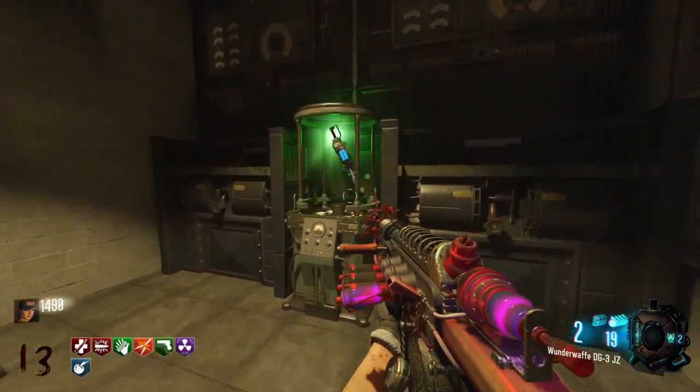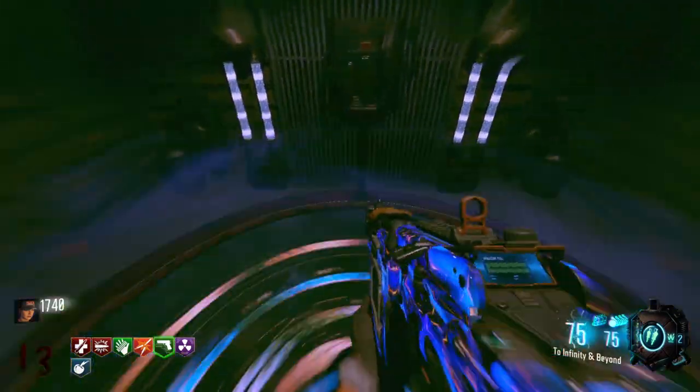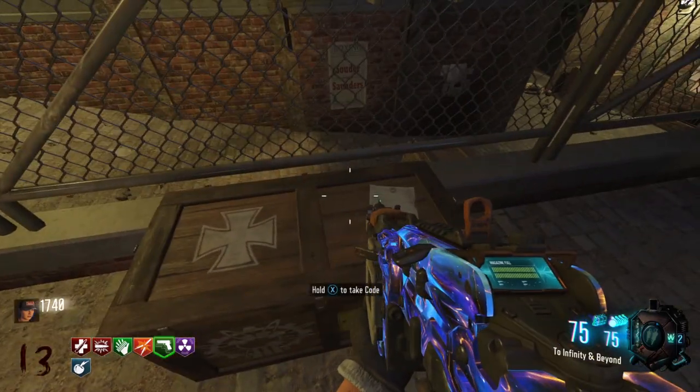Step four: head into the power station and collect the Ragnaroks. You can also upgrade the Civil Protector here for free. Use the Ragnaroks in the maintenance tunnel by the teleporter pad. Once you've done that, knife the panel and you'll hear a noise drop.